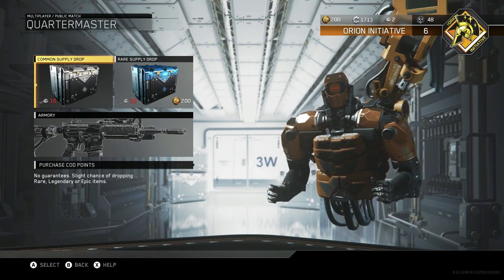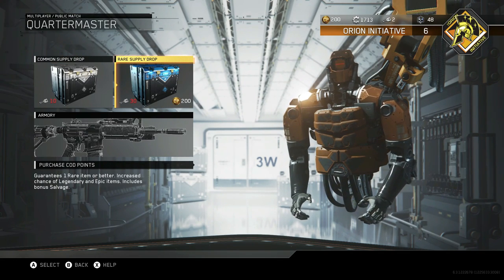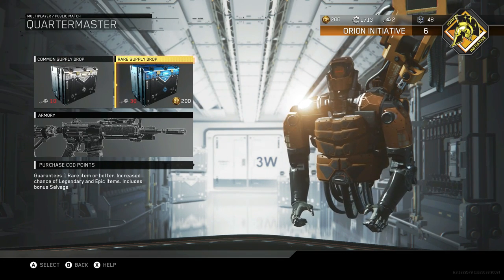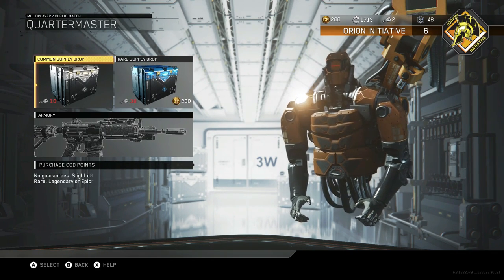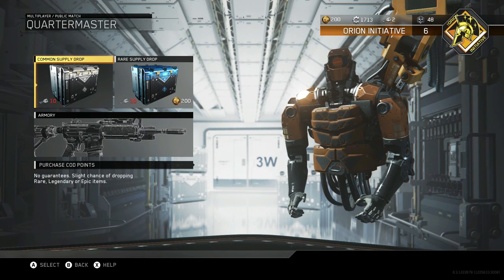That's how you get Salvage from Supply Drops. The Rare Supply Drops right here — I'm guessing they give you more since you've gotta pay 30 keys. I have opened one once but it wasn't even worth it, to be honest, but I'm not sure — that's up to you guys.